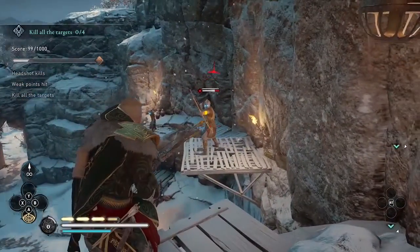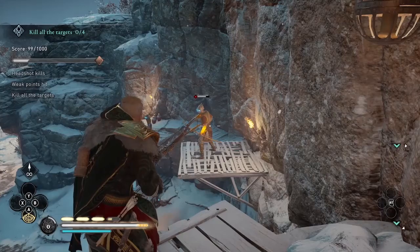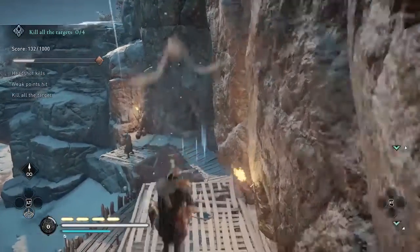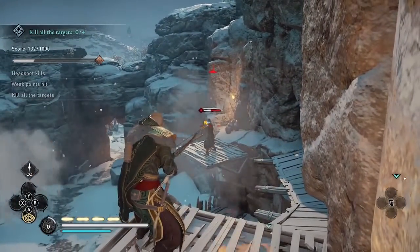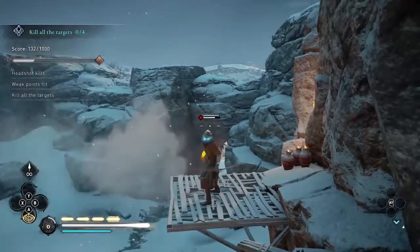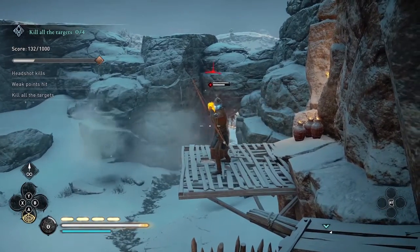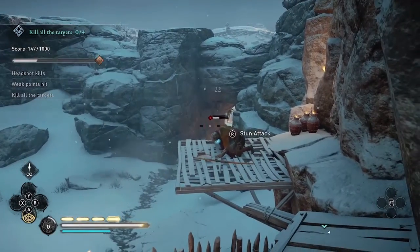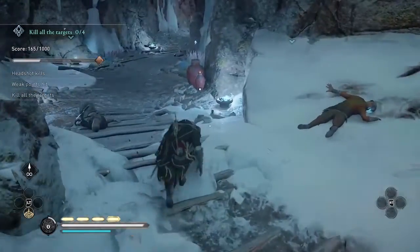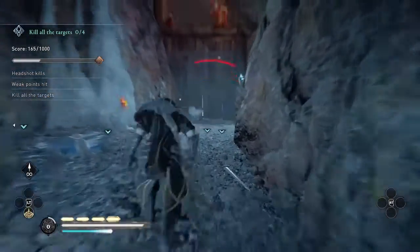If one of these three archers on the platform falls off and kills himself before you can kill him with a headshot, I usually just start the trial over again if I'm going for gold. Because if you get all the weak points and headshots of these five enemies, that'll put you in a stronger position for the rest of the trial. You'll know you've done that because you'll have 165 points. If you have 165 points, you've gotten all the possible points from that beginning part of the trial.